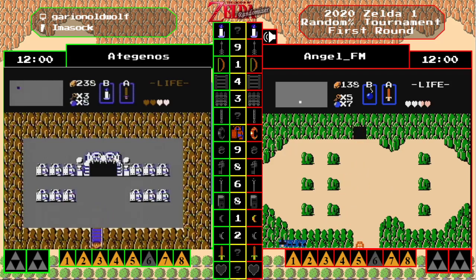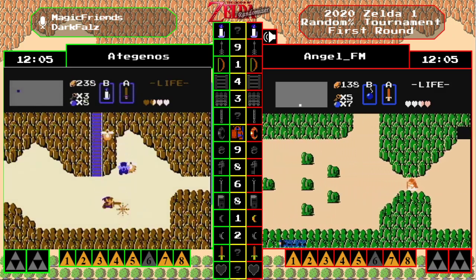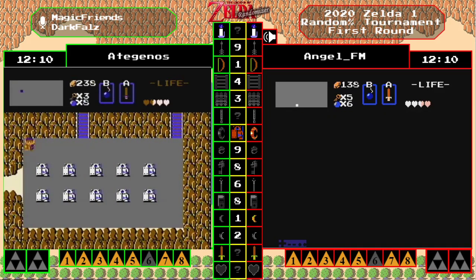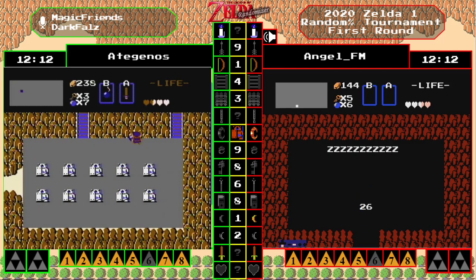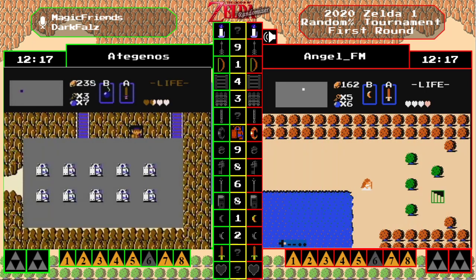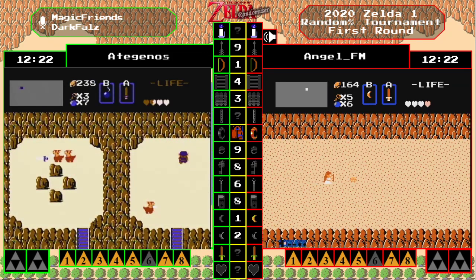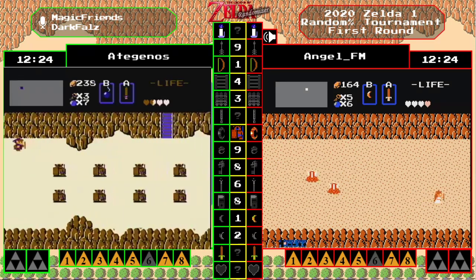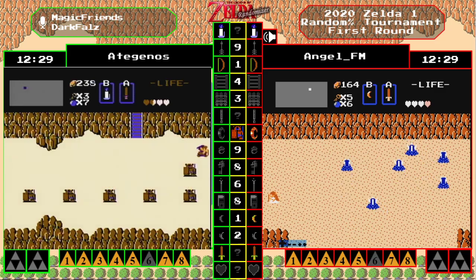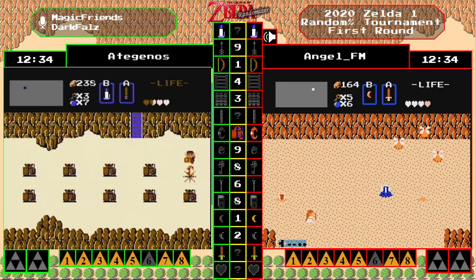HN has found a bunch of secrets — they're up to full rupees, so they may just grab a blue ring soon, knowing that the red ring is probably locked in nine. Knowing HN as I do, I would see him buying keys first even though he doesn't really need them at this point. I don't think he's gonna waste money — he might buy arrows also. Combat is one of his strong points.